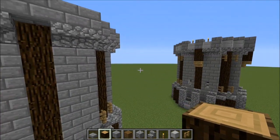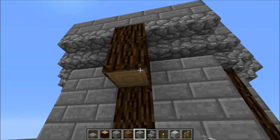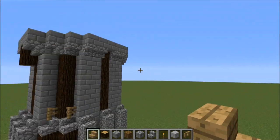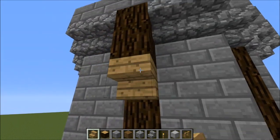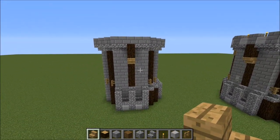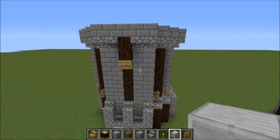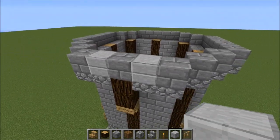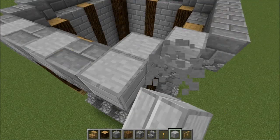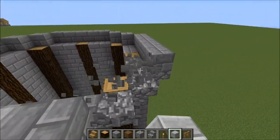For this part, you're going to need two log blocks and an upside down wooden stair block, like so. And that'll look like that. Now for these in-between blocks or double slabs, I'm going to put them right here — every other block. And then these two diagonal are going to be stone slabs.